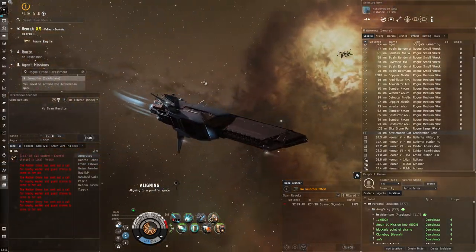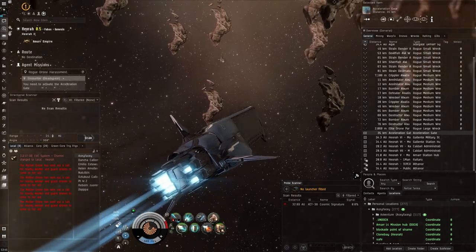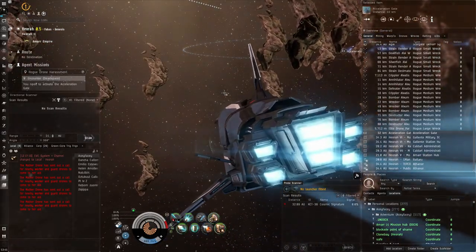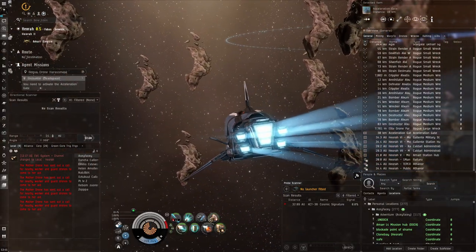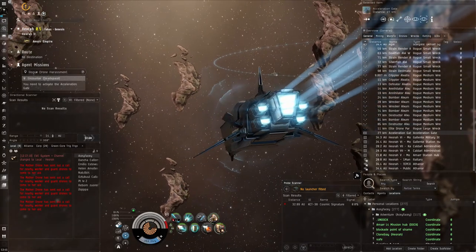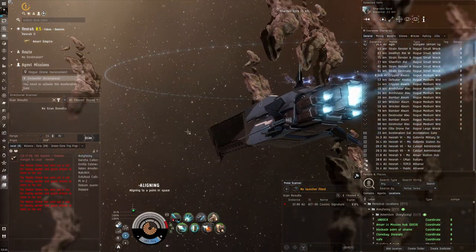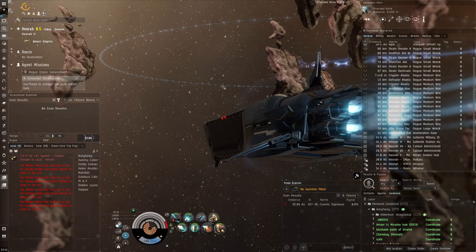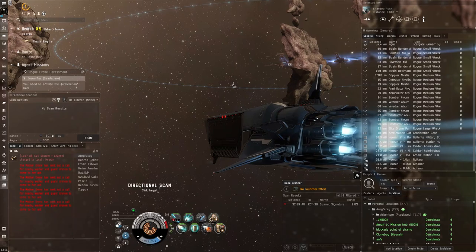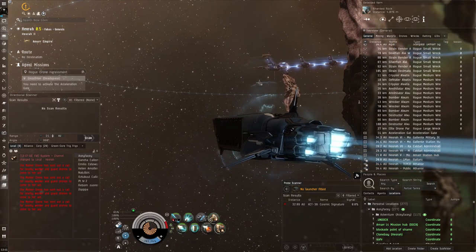There we go — Elite Drone AI, but only 1.5 million. It went for like 3 million in the past so the prices still haven't recovered. Let's go through the acceleration gate. Another bad thing about Black Ops battleships is they're heavy — this thing weighs like 200 million kilos compared to a typical battleship at 80 to 90 million kilos. I'm guessing the jump drive weighs them down a lot, because we're going a whopping 700 meters per second with our blinged MWD — that's very, very slow.